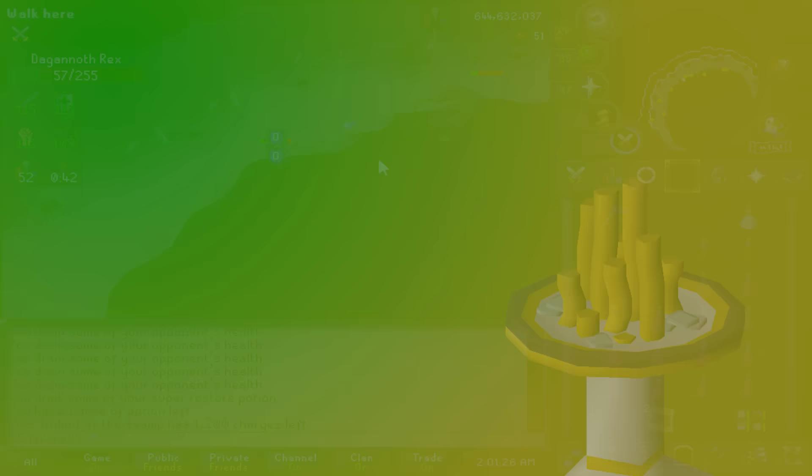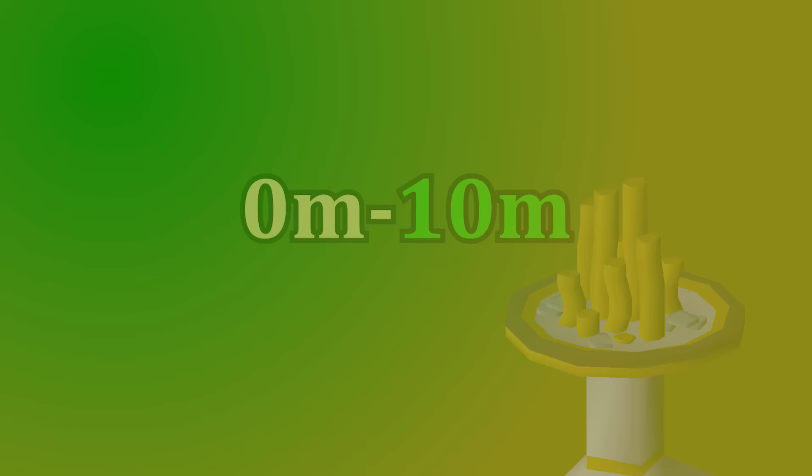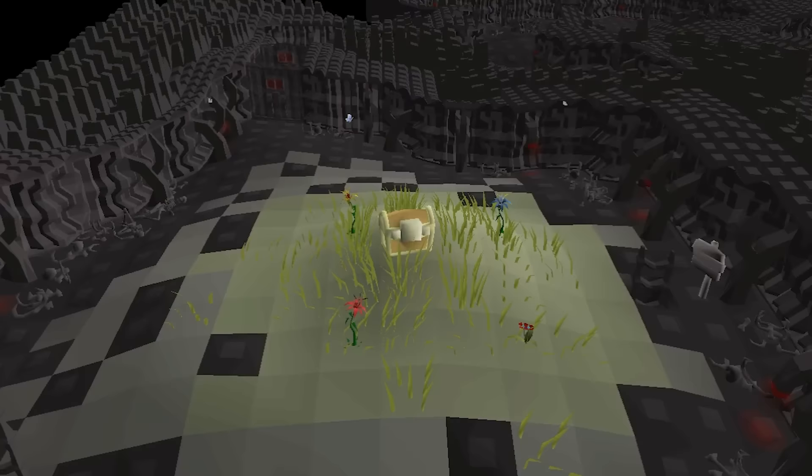We're going to start at the early moneymakers that you can get started with with very little cash, and then work our way up the ladder as you make more money. If you have zero coins to your name, you can get 10k by going down those first three floors of the Stronghold of Security, and that should get you started.